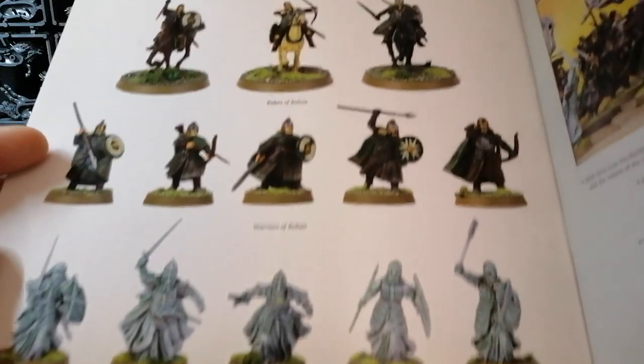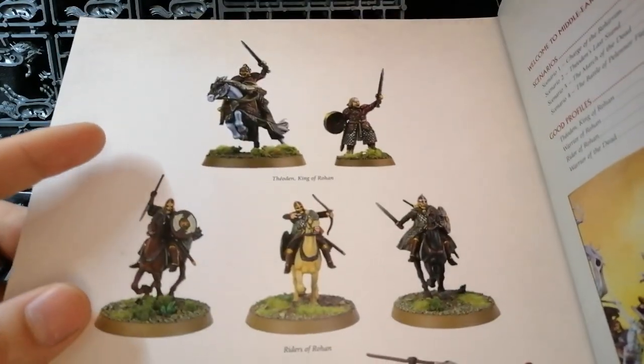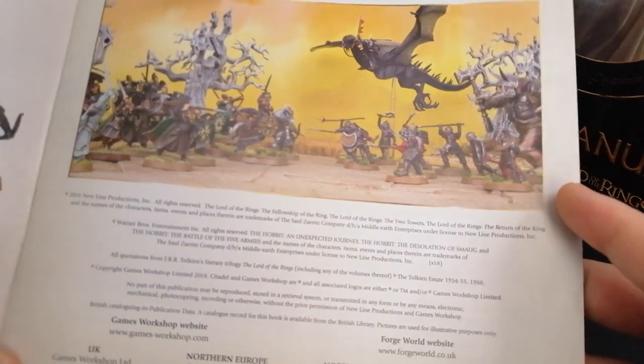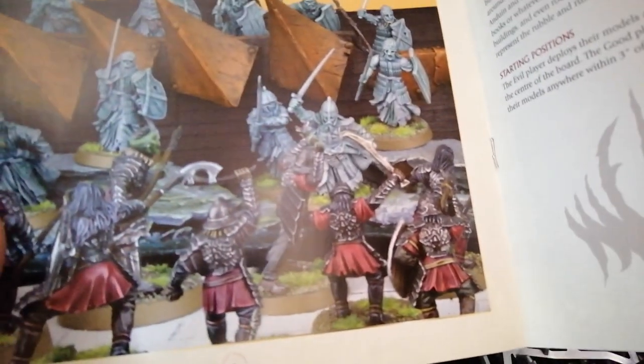The scenario book gives you a quick look at what you get in the box. You get your undead dudes, warriors of Rohan on foot, your Riders of Rohan, and Theoden. It feels like a lot of people are playing Rohan from what I've gathered. I'm just scrolling through — this is basically your quick start guide. I haven't built my Rohan guys because I'm not sure if I'm going to keep them or maybe sell them. But I have built the Mordor half. Lots of artwork and pictures from the films, bumping sprues, lots of scenarios, and little data sheets.